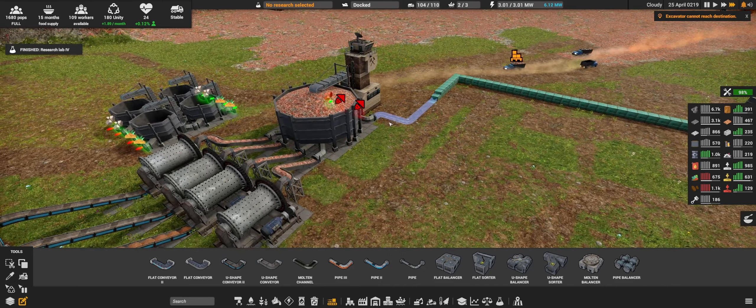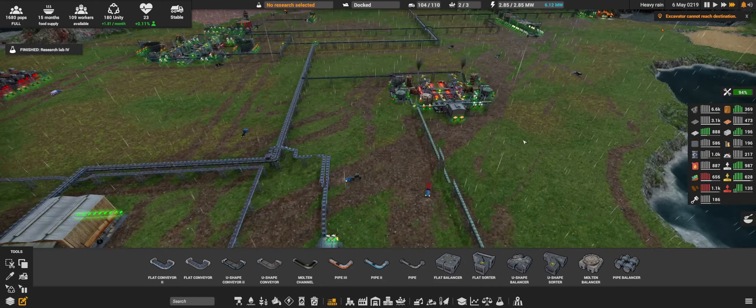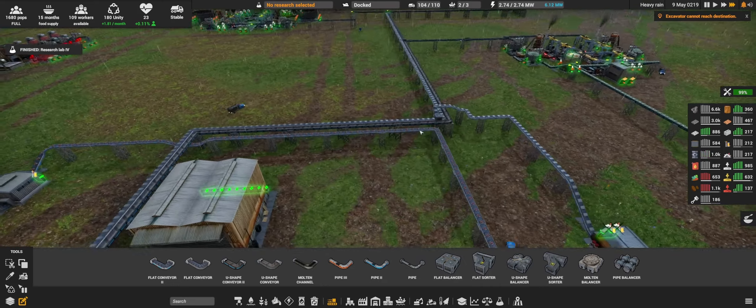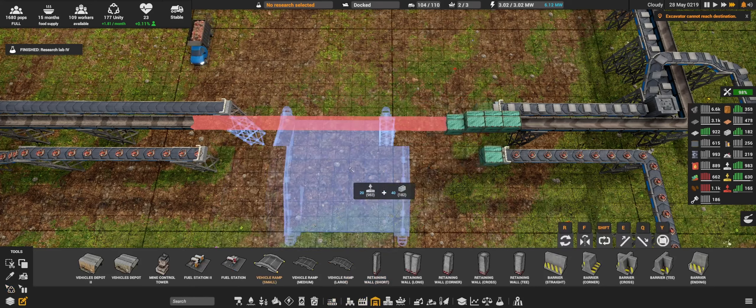Excavator cannot reach destination. We have boxed this guy in as well — easy fix, we can set a ramp here. Let's see — building for vehicles, small ramp.